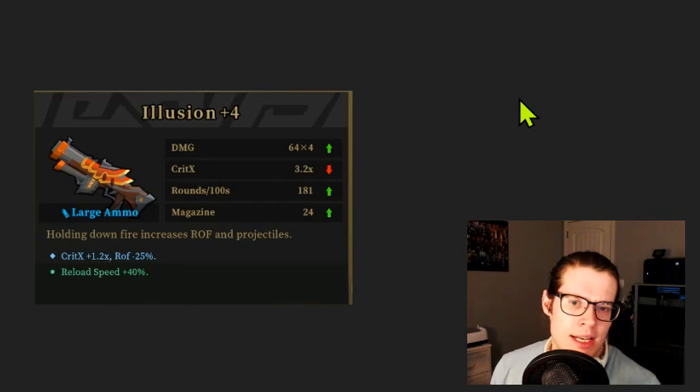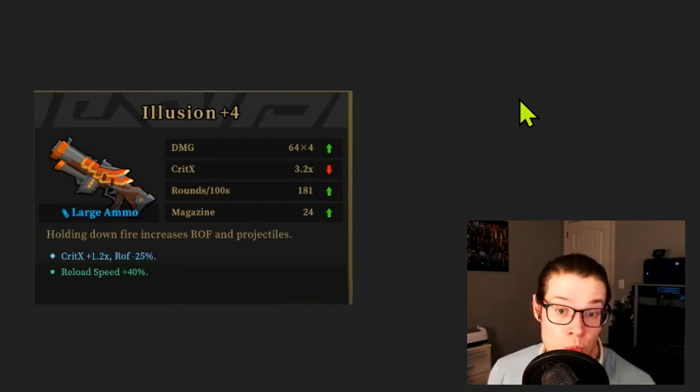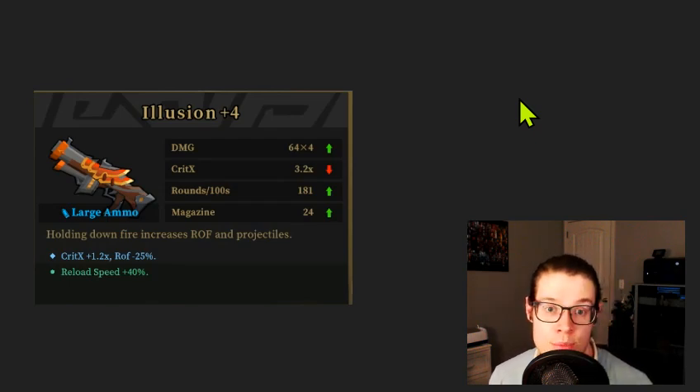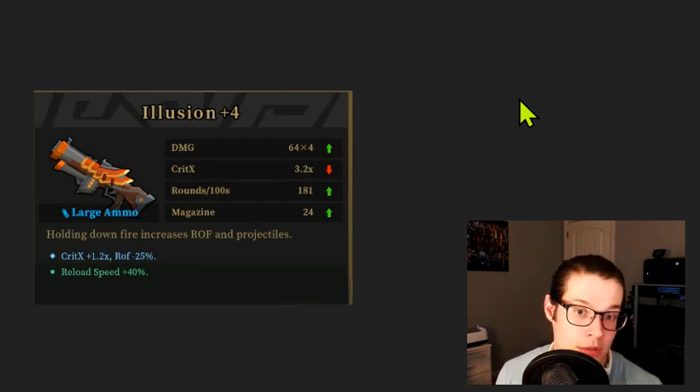This one is okay — I could see using it early. The rate of fire decrease on Illusion does not feel good because you really need to be shooting to ramp up the rate of fire to max speed. That said, the crit X plus 1.2 is very powerful on shotguns in general. If I saw this before going into a boss and didn't have anything else, I would probably take it — it would do a lot of damage to that boss because we've essentially doubled our crit damage. If we double crit damage but only take a slight DPS loss from the rate of fire decrease, I think we're coming out ahead. This is pretty good.